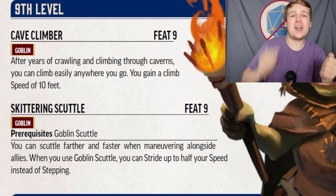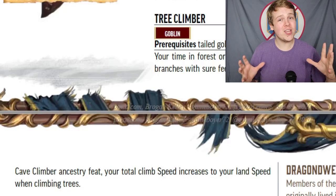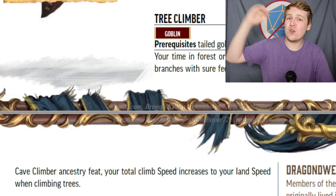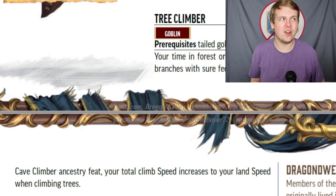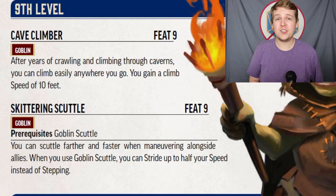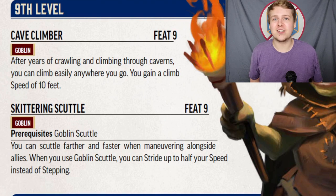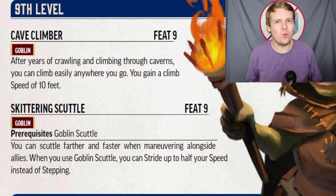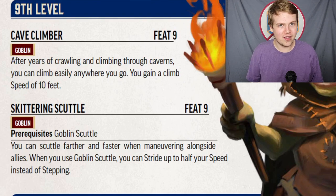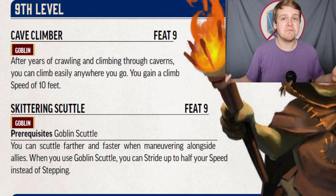Cave Climber at level 9 gives you a climb speed of 10 feet when climbing cave walls. Note that Tree Climber's upgrade to land-speed climbing only works while climbing trees, not cave walls. Skittering Scuttle is a massive upgrade to Goblin Scuttle from level 1 — you need the first-level feat to take this. Now, instead of just taking a Step action, you can opt to stride up to half your speed. Keep in mind this movement is not a careful step and will provoke attacks of opportunity, so you can make your choice based on whether you're threatened.